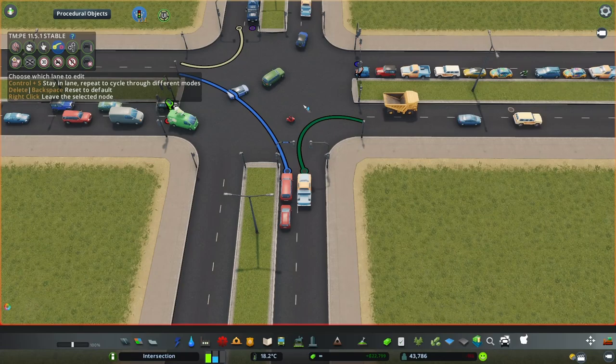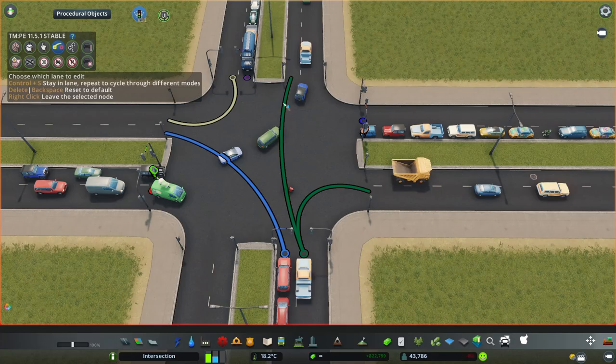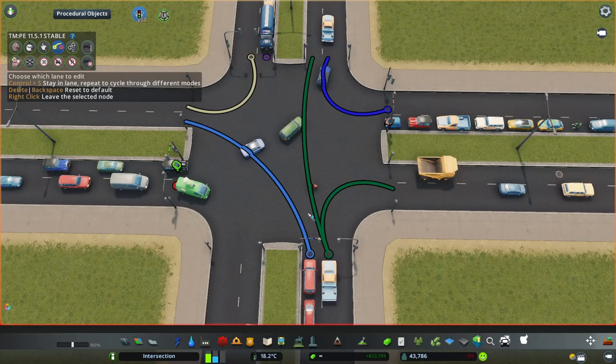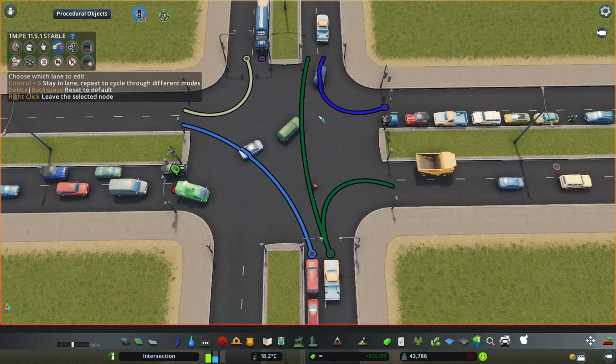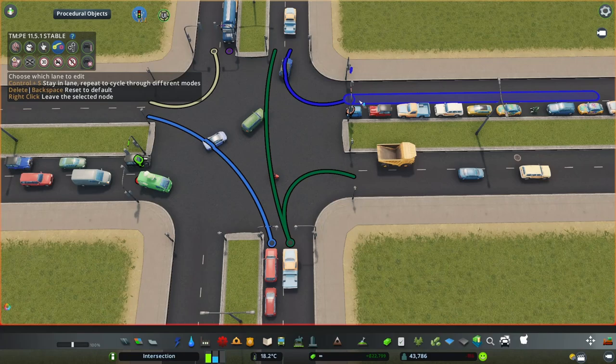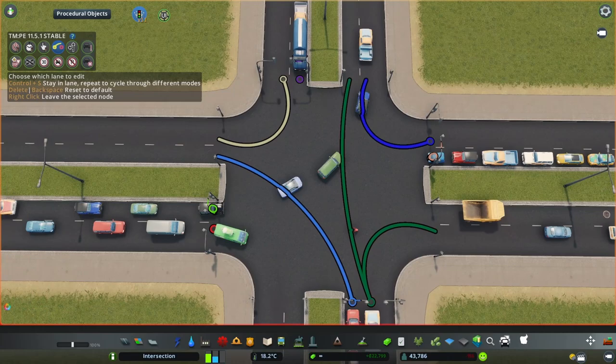I'm also making it so that cars going straight can only do so from the rightmost lane. And I'm making cars going straight go into the left lane on the exit, because I want to alter the traffic lights so that vehicles from this direction can make a turn together with cars going straight. This might not be fully realistic or might even be slightly illegal in real life, though in the United States in certain states you can do a right turn on red.